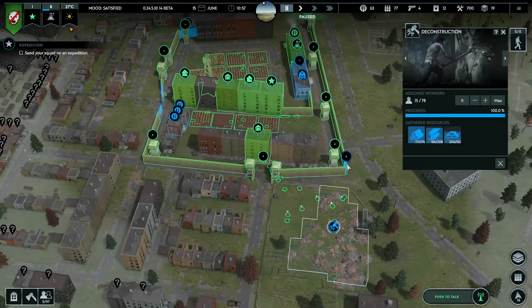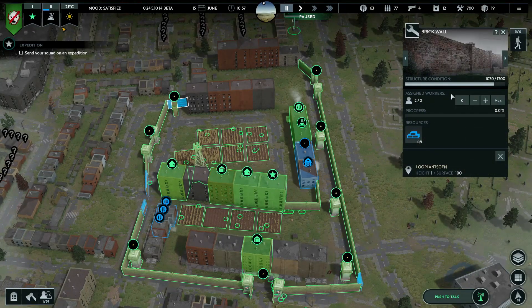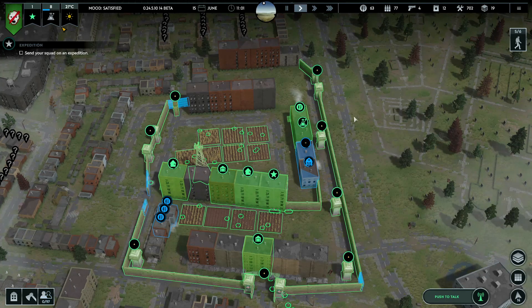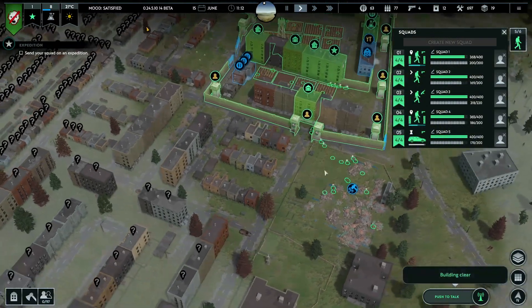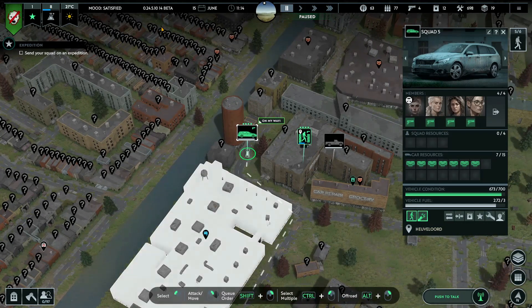I'll just do five max out for this - oh, that's just four that we need. So all the others can keep scavenging. Now the walls will be repaired - go back to full strength soon. Building clear. It's a lot of micromanaging but it is worth it.